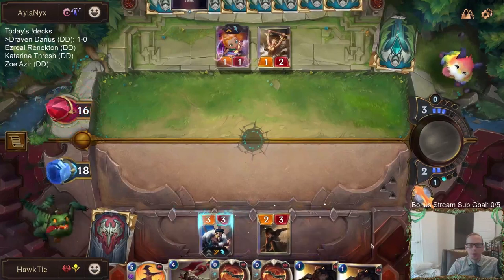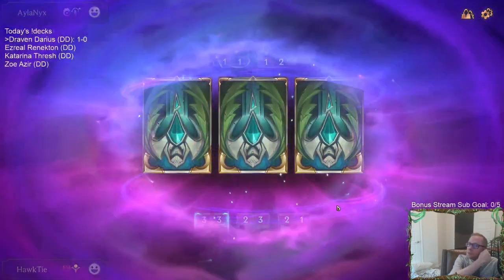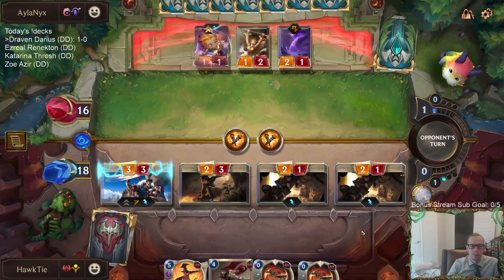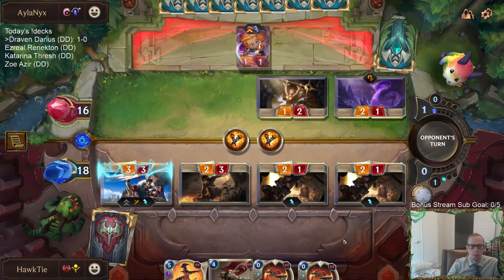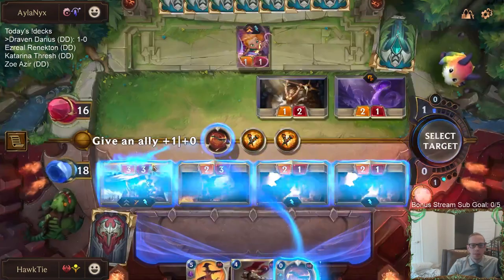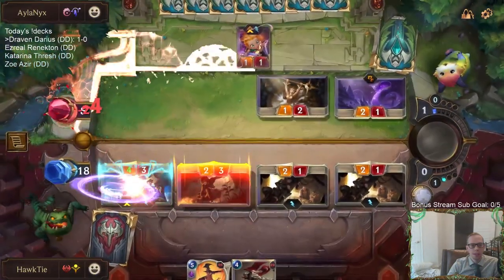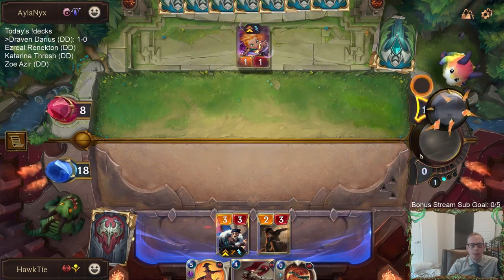They'd rather kill the Blister than kill the Draven because they're planning on just blocking. We know they don't have Golden Sisters because they just played the deal-four deal-one. While the deal-four deal-one was pretty rough and it killed two of my things, I was very glad that means they don't have Golden Sisters.